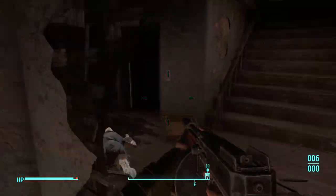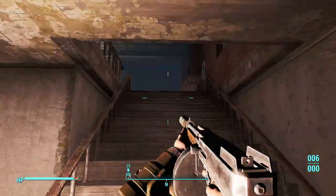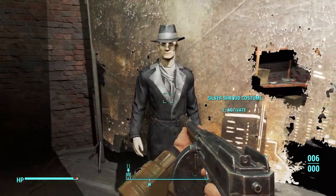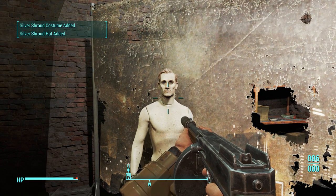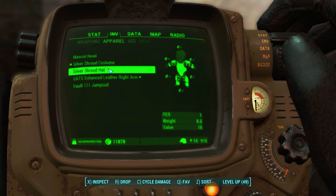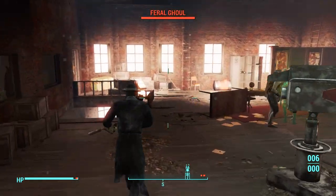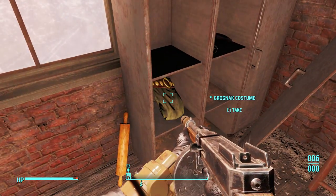There are going to be a few ghouls and things like that inside this building, so get out a fairly powerful weapon and take those out. Once you've made your way to the top of the building at this location, you're going to find a mannequin wearing the Silver Shroud Costume. You can take this costume from the mannequin and put it on your own character. You can also find another rare clothing item in this room — just follow where I go, come over to this corner, and on this shelf you'll find the Grognak Costume.